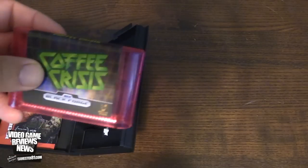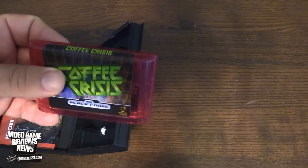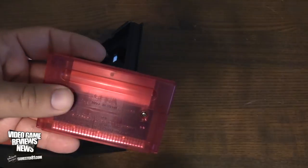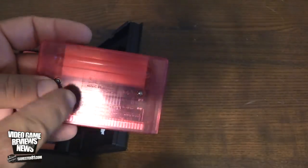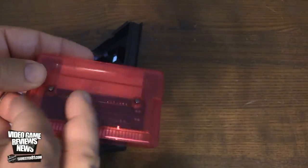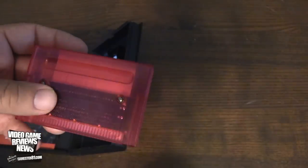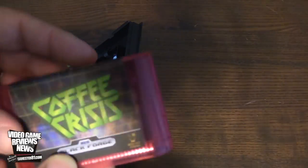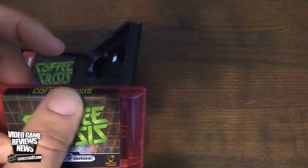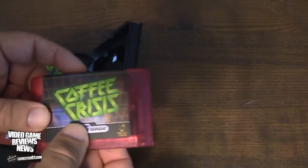Here's the cartridge itself. It's like a transparent, almost pinkish-red. It's not one of those snap-together shells you often see for Genesis new games — it actually has the Sega logo on it, which is cool. They actually took the Genesis mold and made a whole new cart from it, which is awesome. I'm really curious how they did that. You can see the board — it's got screws, so the production quality is good. And it's a high-quality sticker as well.